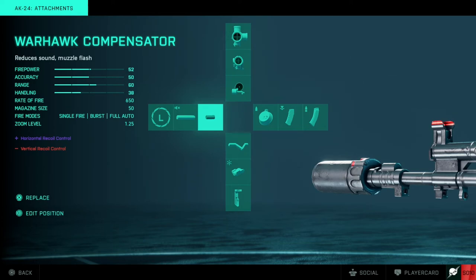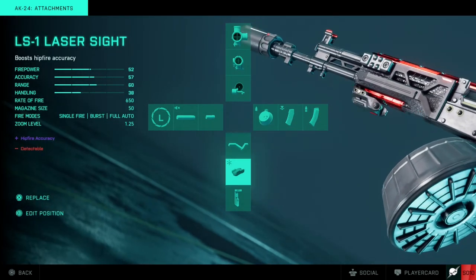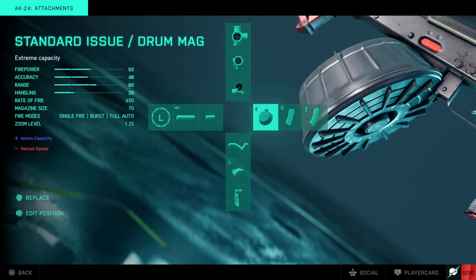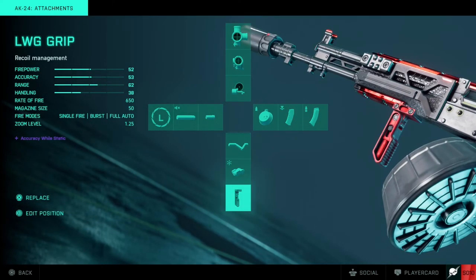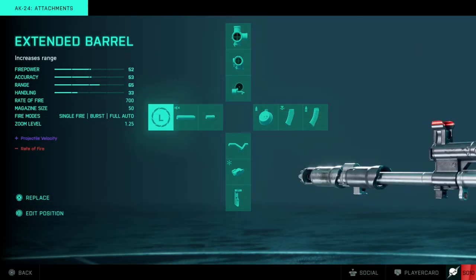We've obviously got some specialist equipment for different situations — like the suppressor here, the laser sight for when you want to get up close and personal with the full auto, which just helps with the hip fire a little bit. We've also got the ghost hybrid for when I'm fighting at a little bit longer range than normal but not too far out. And for picking off those long range targets we've got the six times scope, the LWG grip, and the long extended barrel.